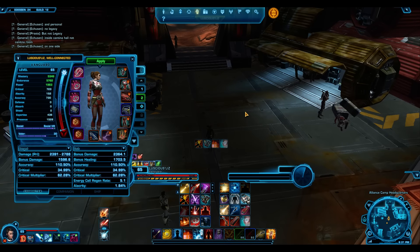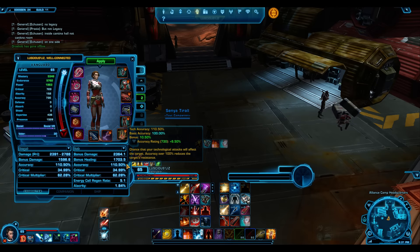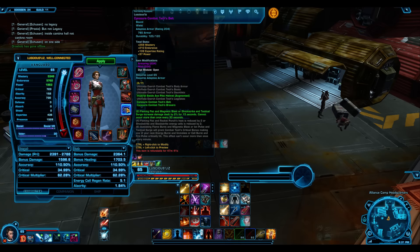The set bonus is more important. Mastery and Endurance are not hugely important here. Very important: cap your accuracy. That's the first priority for a DPS. Your second priority should be to get the set bonus.